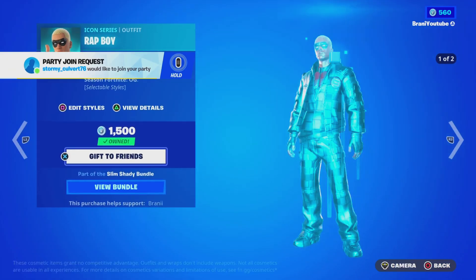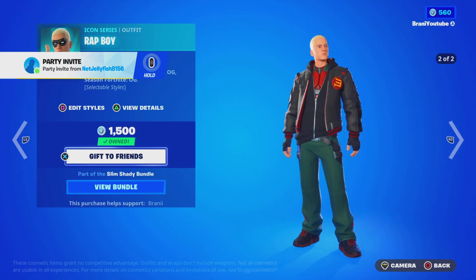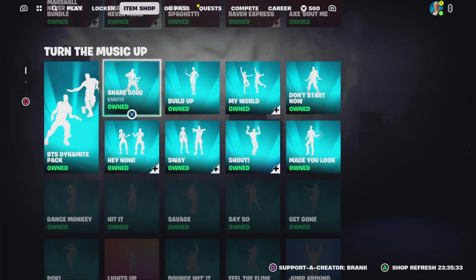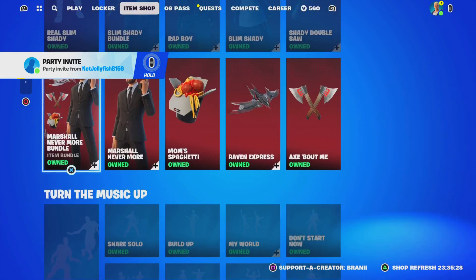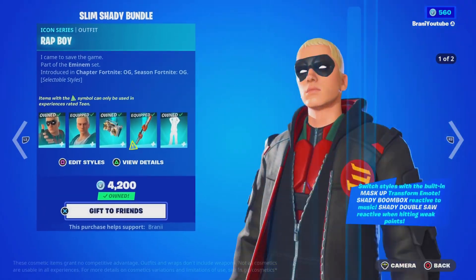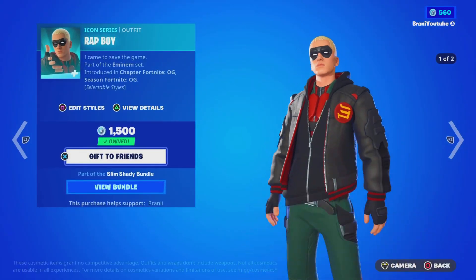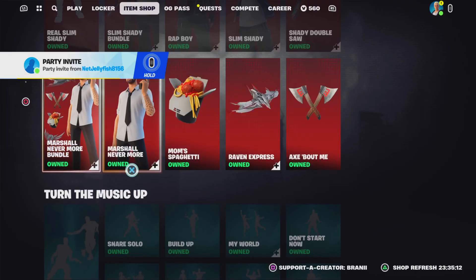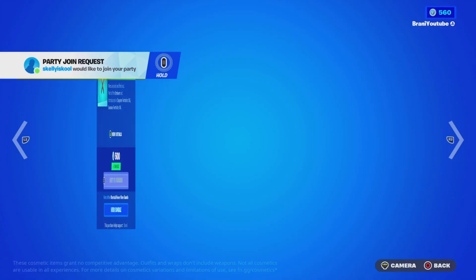Let me know what you guys think about the item shop today. It's the same item shop from the other day — we still got all of the M&M skins, the individual M&M emote, the Rat Boy skin, the Slim Shady skin with the pickaxe at the bottom, the Marshall Nevermore in the bundle or individually with the bag bling, a glider individually, or a pickaxe. And at the bottom we have so many 'Turn Up the Music' Icon Series emotes, getting ready for the Big Bang live event.